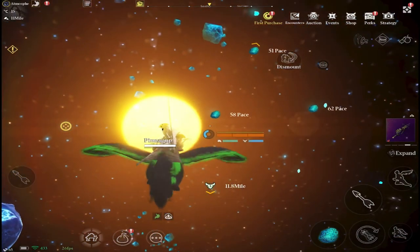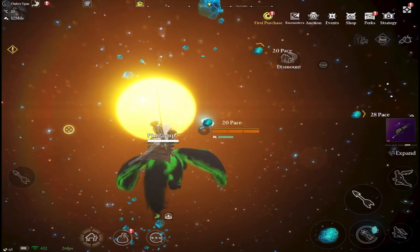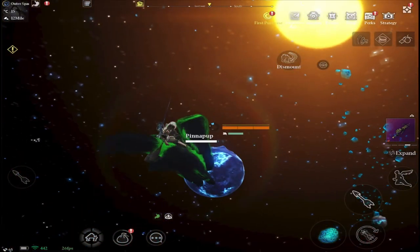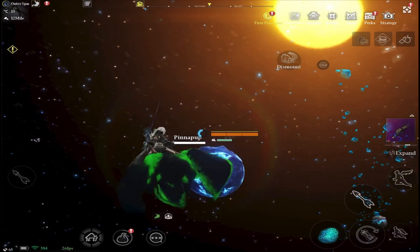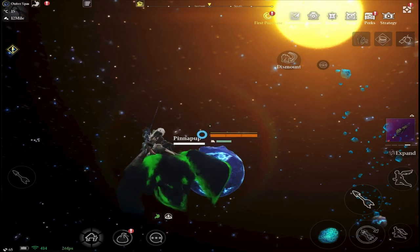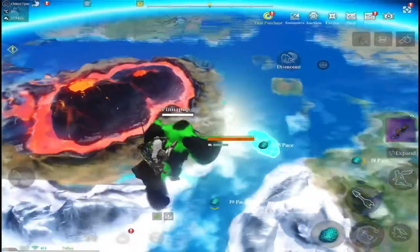We're pretty close now and as you can see, they are pretty small — shiny blue rocks, as mentioned. The first one isn't too bad; you can sort of land your pet on it, but the rest are a bit tricky to get to and mine. Anyway, we've got this one here — we'll just land on it and mine that rock.